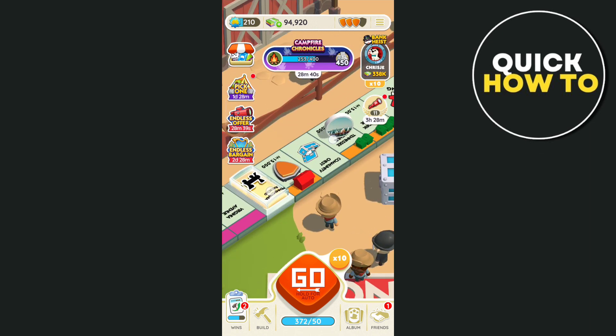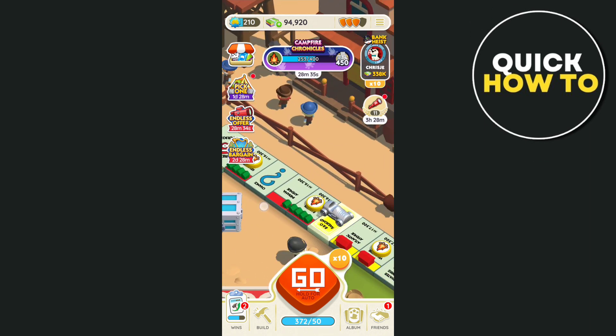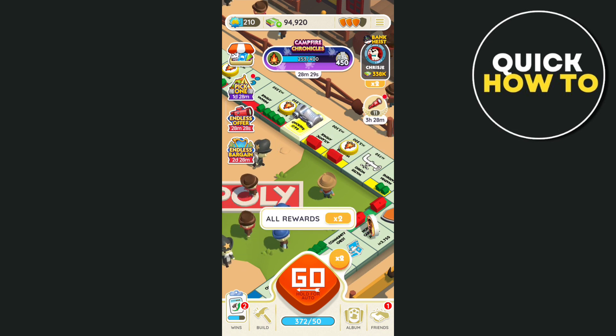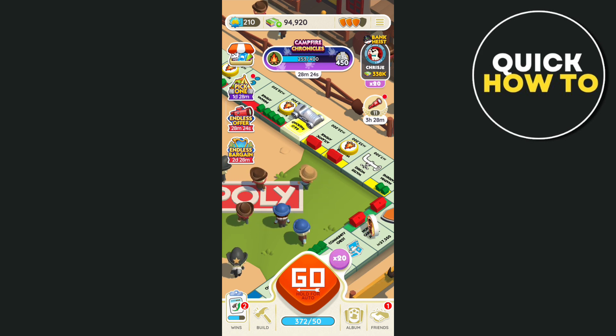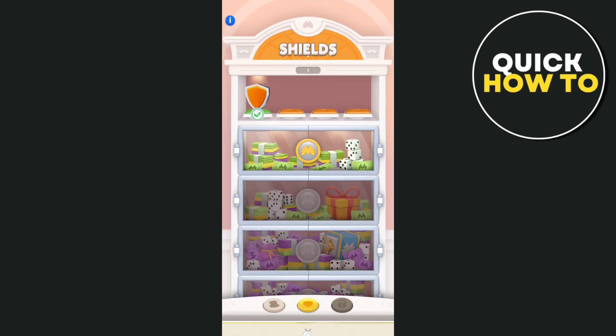You just need to roll the dice and land on the spaces with shields to get more shields. Shields help you defend your properties whenever someone attacks your landmarks — it will automatically use a shield, so they won't get much money from attacking your landmarks.